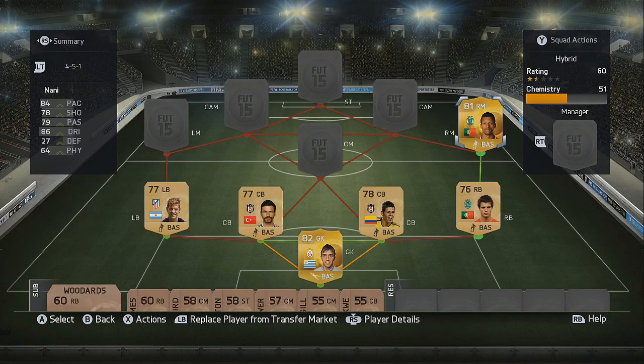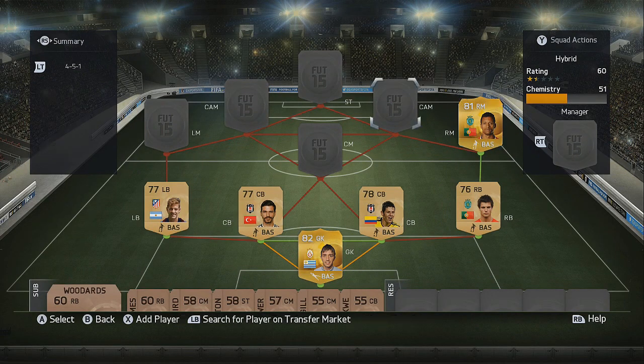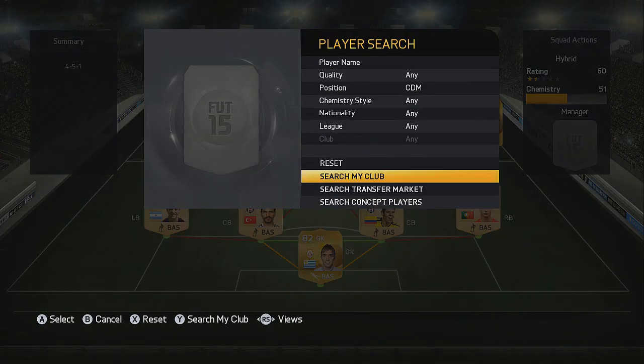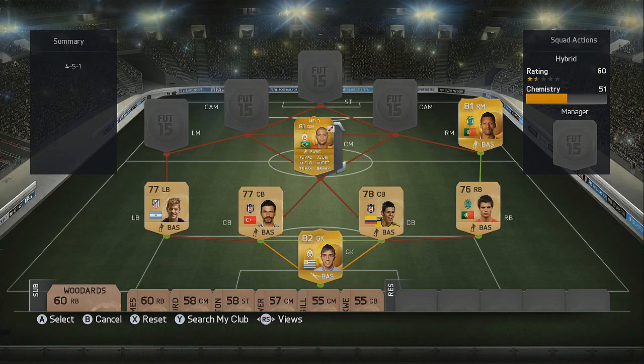Moving up into our midfield, firstly on the right hand side we've got Nani, back in the Portuguese league. He has got high attacking and low defensive work rates, five star skill moves, 84 pace and 86 dribbling — a very good value player this year who manages to get quite a few goals. For our centre midfielder, the main man for chemistry purposes, we've got Felipe Melo — Brazilian nationality, also playing in the Turkish league for Galatasaray. He is a very solid player with well-balanced stats and 86 physical.